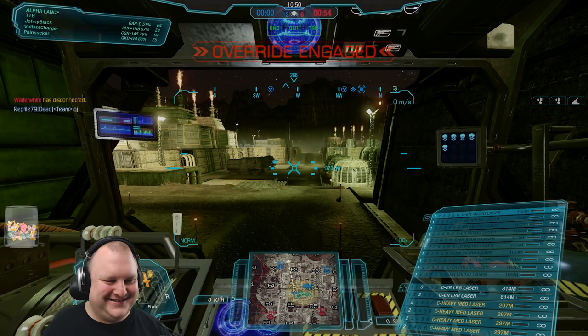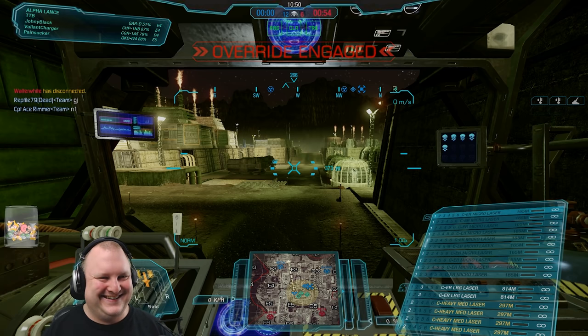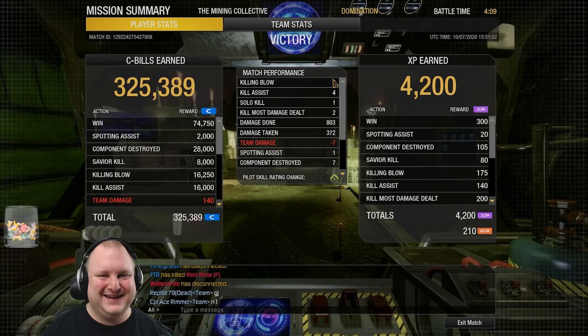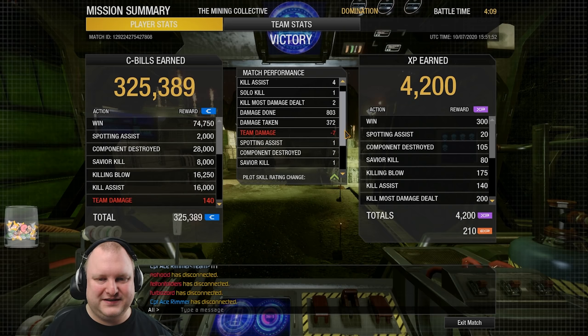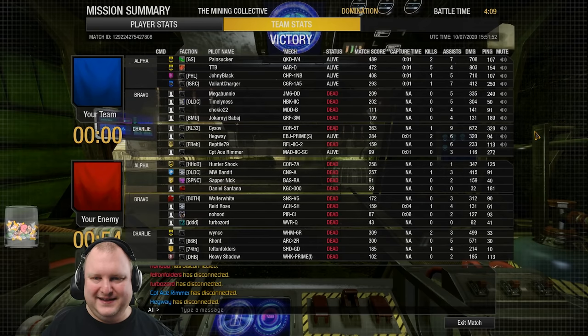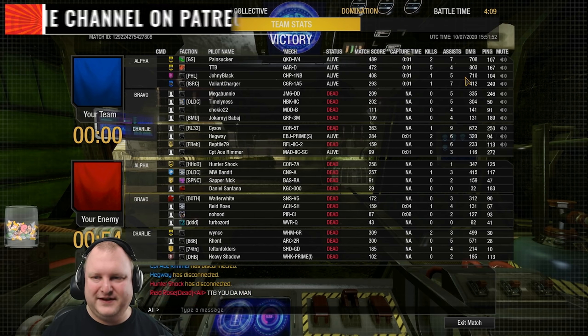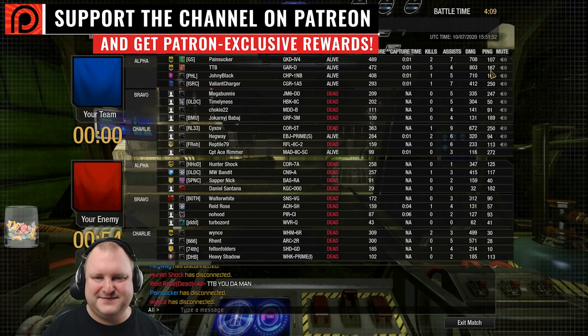God, this thing runs hot. The Warhammer was great — he must have been slightly damaged on the CT, just one alpha straight through it. You don't see it coming, you don't expect it. Five killing blows, one solo kill, two Kill-Assists — 803 damage done, 400 damage taken, seven components destroyed. Beautiful. Together with the IV4 and the Champion, the alpha lance was cleaning house quite nicely.